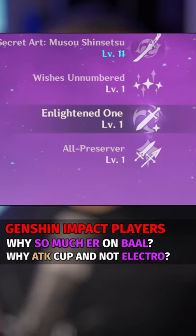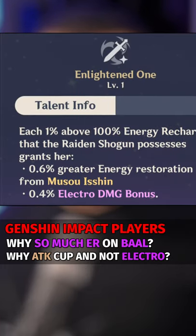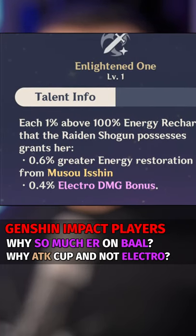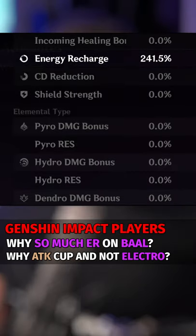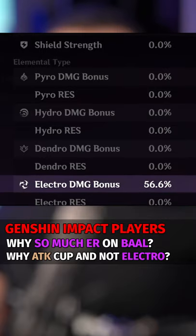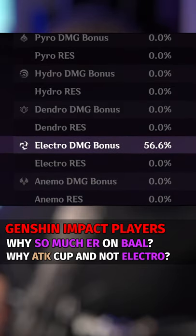her ascension 4 passive grants bonuses based off of her energy recharge. Specifically, for every 1% energy recharge she has above 100, she gains 0.4% electro damage. So, because my ball has 240% energy recharge, she's getting 56% electro damage bonus from the passive alone.